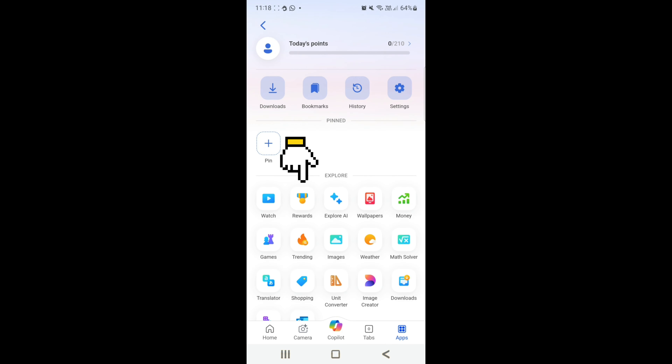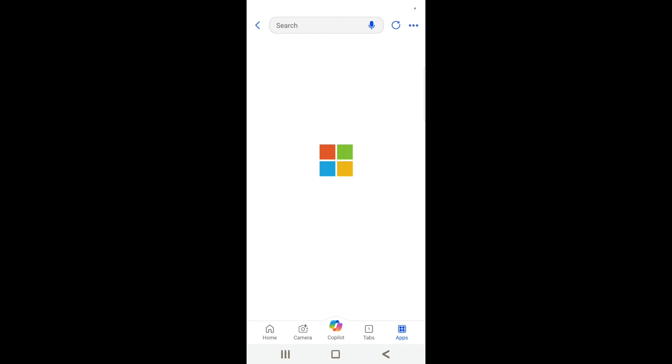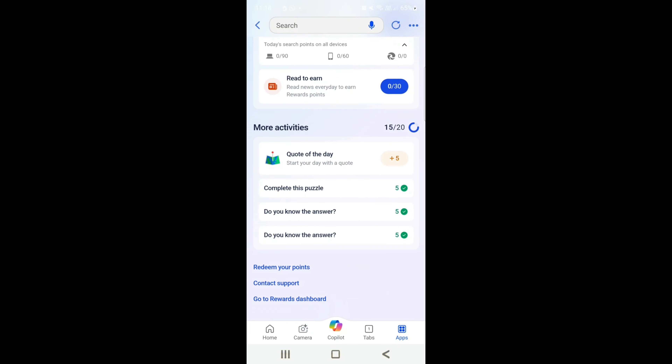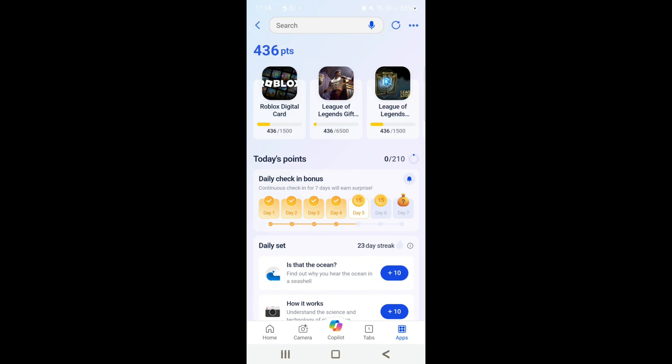Click this icon, then click the Rewards icon. All you have to do now is collect points — you can collect about 150 points a day. Start with the daily rewards.